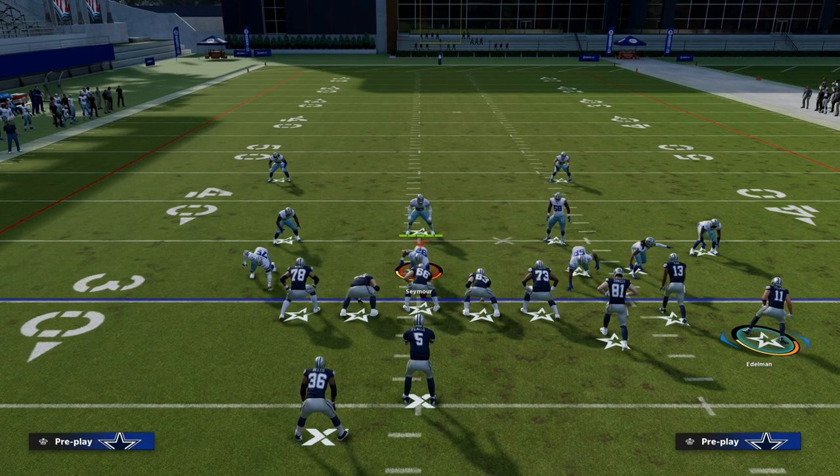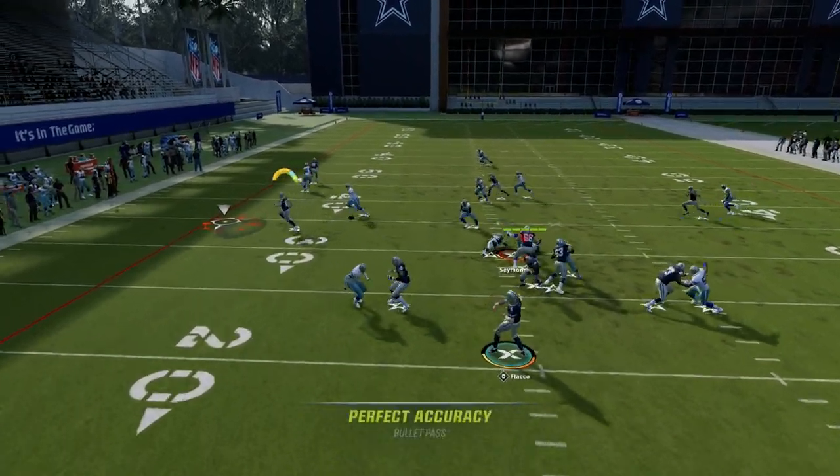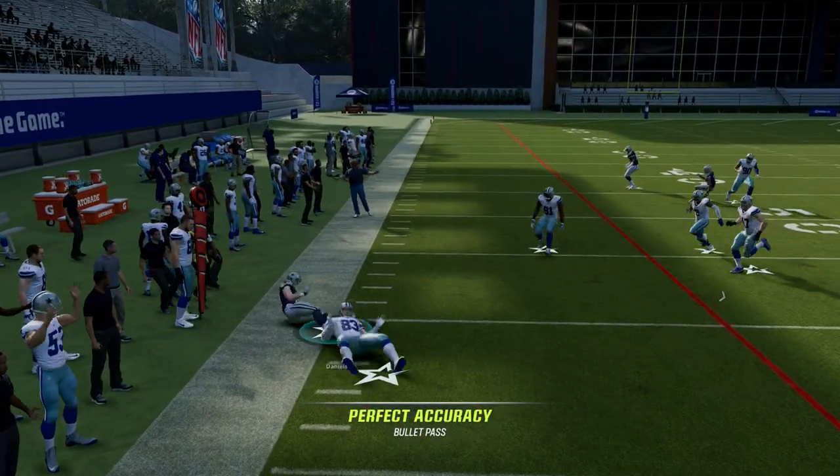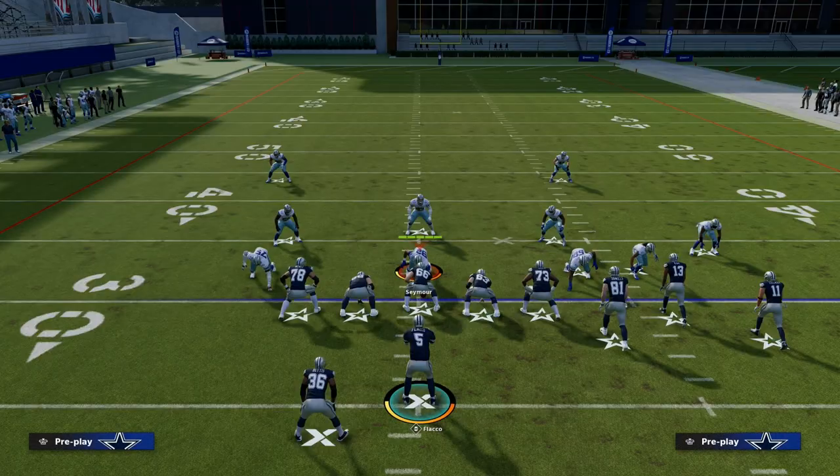It's going to give man trouble. It's going to give zone trouble. It's going to combine that with this drag to the tight end, which is going to attack the flat on the left side. So think about all of the things they have to do to stop this play.